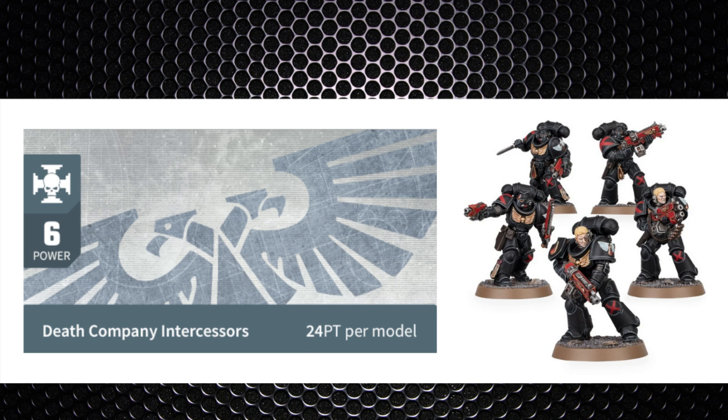The Death Company intercessors come in at 6 power for a 5-man unit, which is the minimum squad, or 12 power if you go beyond 5 models. That's 24 points per man before any upgrades. They can be taken in squads up to 10, so a max unit at base cost is setting you back 240 points.